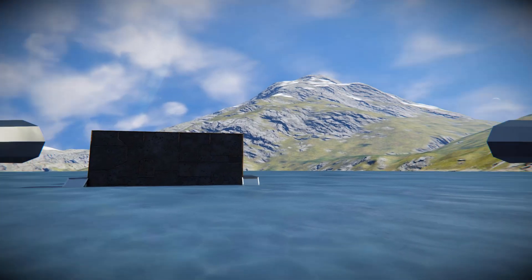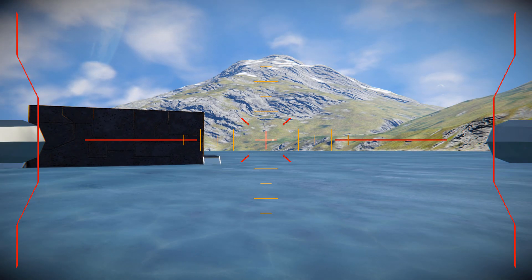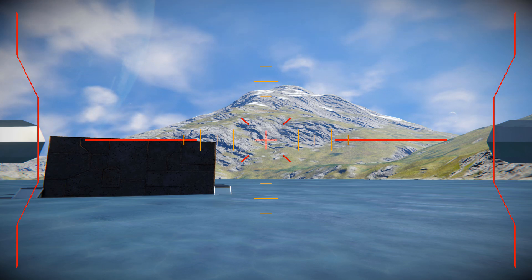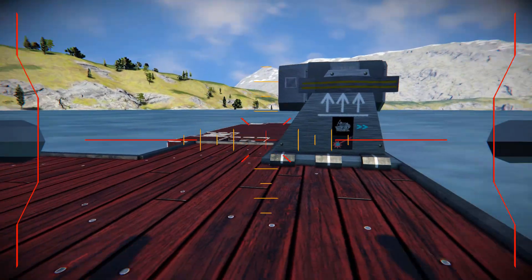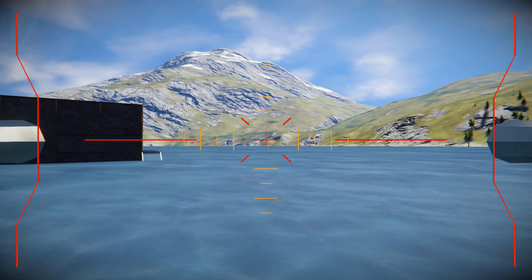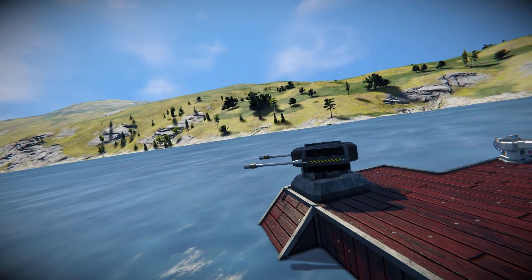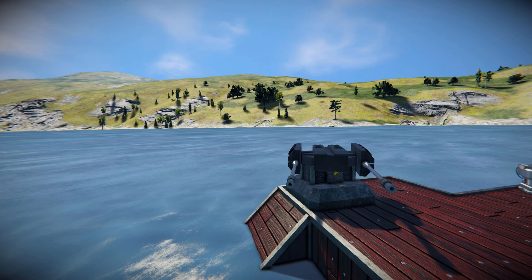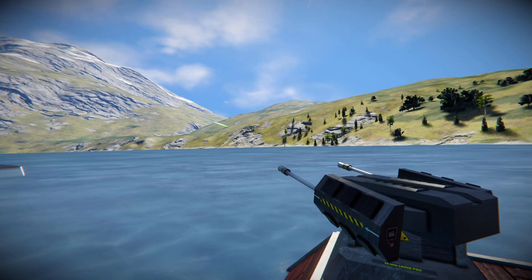Taking control over the large block turret, we can use it like a regular turret and fire it. It's got a lovely custom sound effect and lasers coming out of it. It's worth mentioning that this requires at least 2 megawatts of power to generate its ammo, and the other turret sitting next to it requires 5 megawatts — so you can use batteries instead of reactors. Using the free camera, we can see the lasers coming out as we move and fire it.